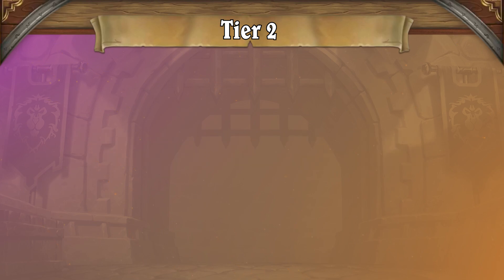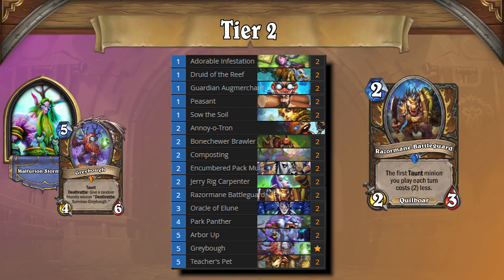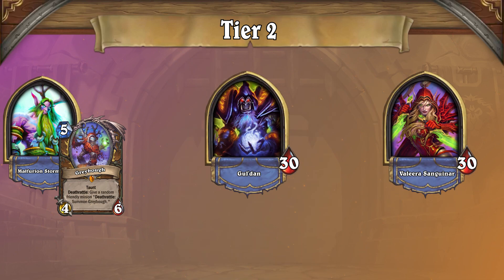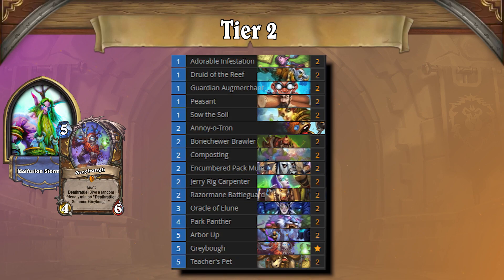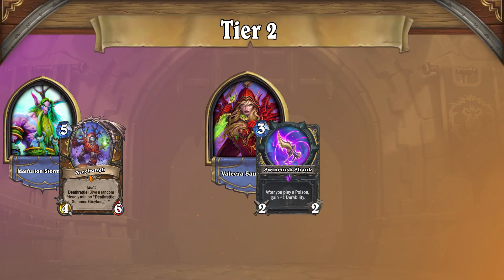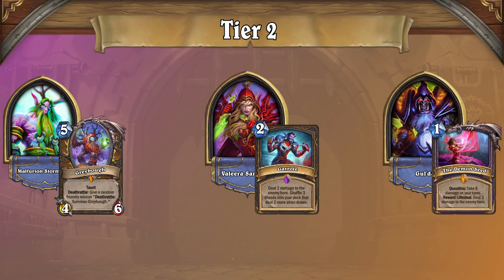Sitting comfortably at the top of Tier 2 is Taunt Druid. Despite the nerfs to Razor Mane Battleguard, this archetype is still a powerful threat that has been making a name for itself on ladder. Honestly, if it weren't for both Warlock and Rogue, Druid would probably have found itself in Tier 1, but with both of these decks holding it down, we felt that Tier 2 was more fitting. Taunt Druid remains the board-centric deck that aims to swarm you in the early turns and then close out the game with cards such as Arbor Up. Taunt Druid has a phenomenal matchup against Poison Rogue, while Weapon Rogue historically struggles against Taunt minions. As for bad matchups, both Warlock and Rogue are super rough for this deck — do your best to avoid them at all costs.